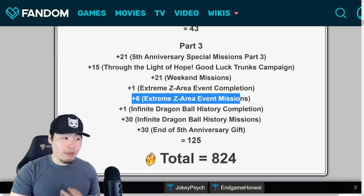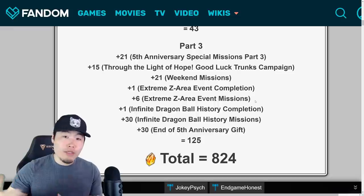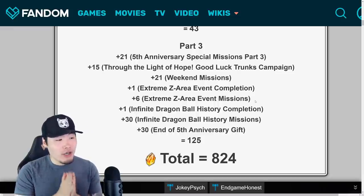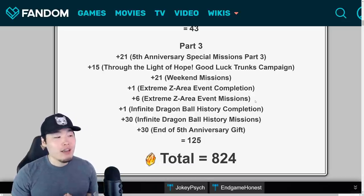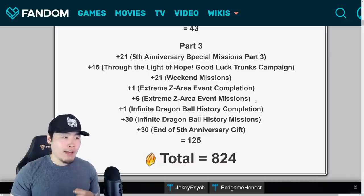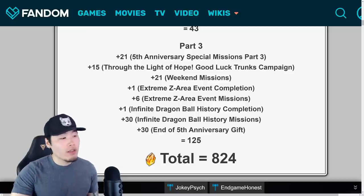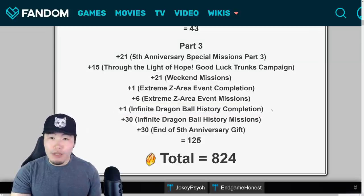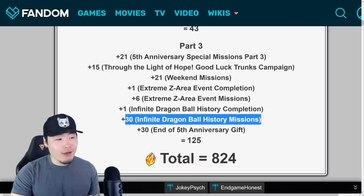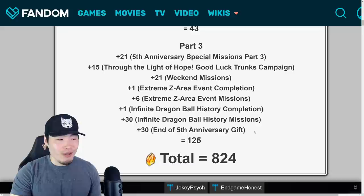After that there was a new Extreme Z Area for LR Goku Black to Extreme Z awaken him: 1 stone for completing the actual event and 6 stones for completing all the missions — I'm assuming the missions relate to fully Extreme Z awakening him. Then there was a new Infinite Dragon Ball History for Part 3, themed around the Future Trunks saga with Trunks and Zamasu as enemies: 1 stone for completing the actual event and 30 stones for completing all the missions.